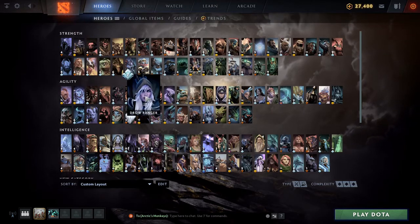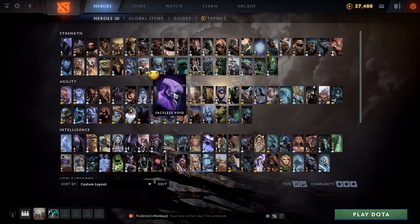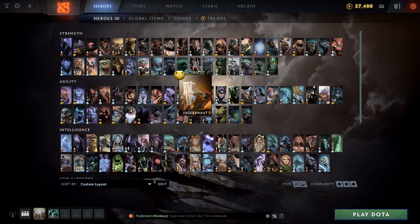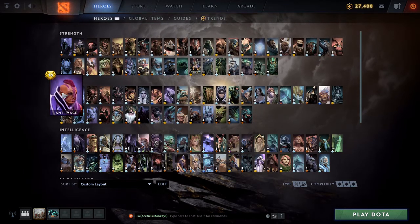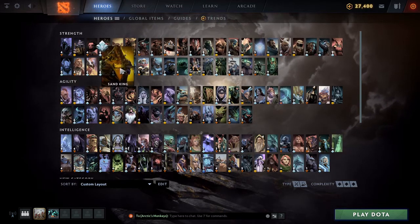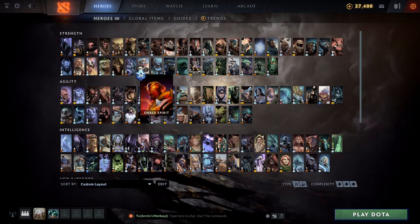In terms of carry matchups, Naga actually counters a lot of common meta heroes. She is very good against Drow Ranger, very good against Faceless Void, good against Juggernaut, okay against Anti-Mage — not perfect but not the end of the world — and can deal with Spectre and Terrorblade.